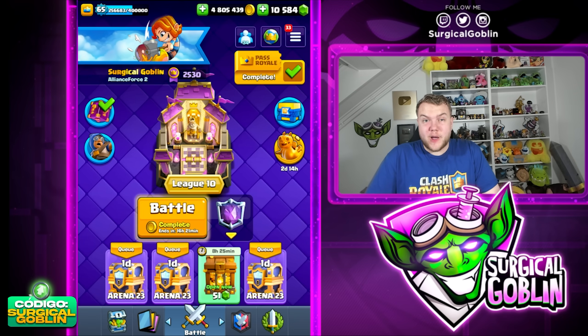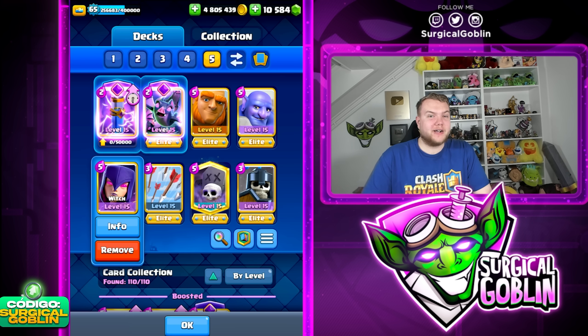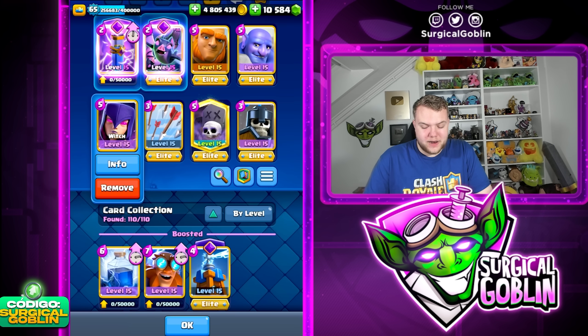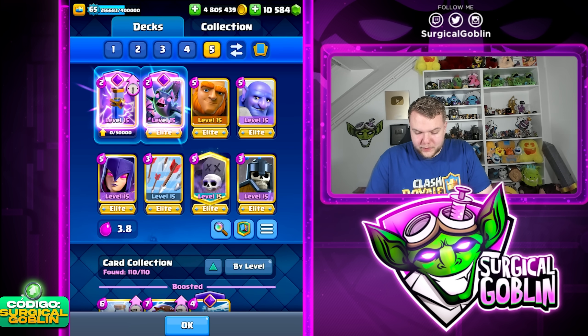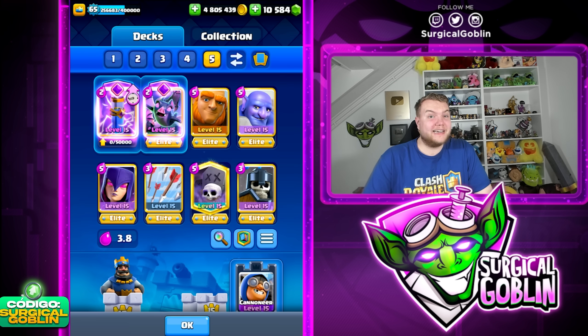Yo, what's up guys, Cedricogolan here. Welcome to this new episode. In today's video I'm gonna show you guys the best deck with the witch in the new meta, which is actually a very good card in the current meta. There's a lot of people running the cannoneer, and I'm also gonna be running the cannoneer in this deck because cannoneer is very good against troops with high HP.